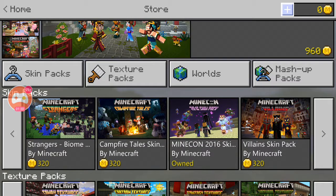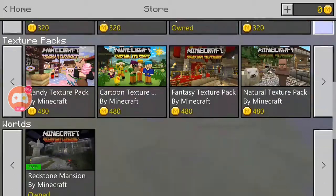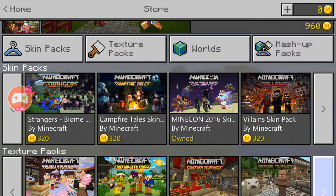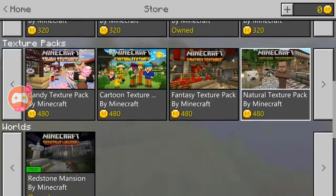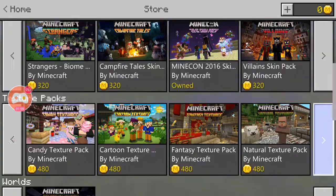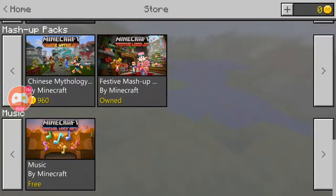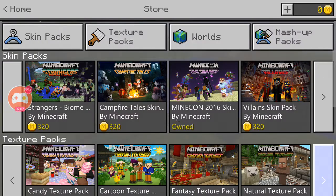Oh, and by the way, tomorrow is my birthday — tomorrow being the 27th of April. So yeah, you get coins by making maps, texture packs, and stuff like that — as well as mashup packs and skin packs.